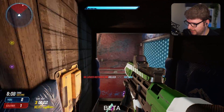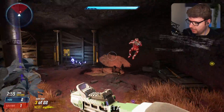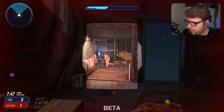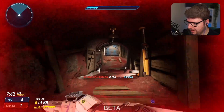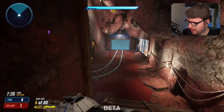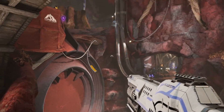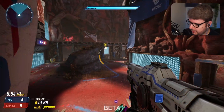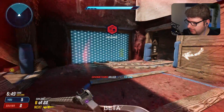There aren't many people in this game right now, which gives us a good opportunity to check out the map. There's a nice ladder that takes you underground, a nice train track going on down here. Just like the other maps, this one has a lot of verticality. Nearly died there — learning the hard way! We can see someone over here — that's my favorite gun in the game, it's honestly so OP.